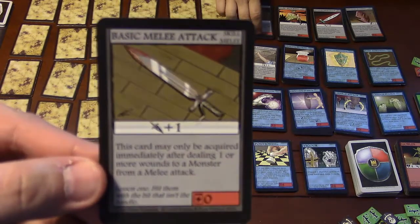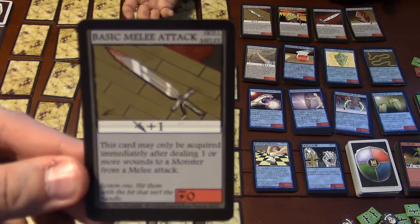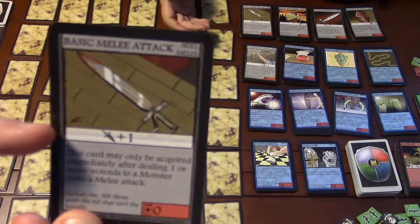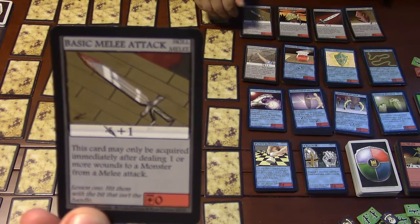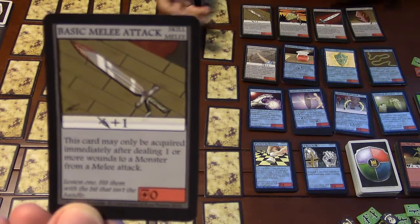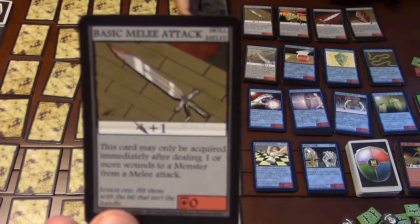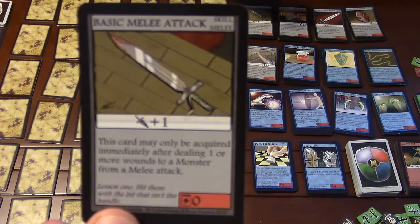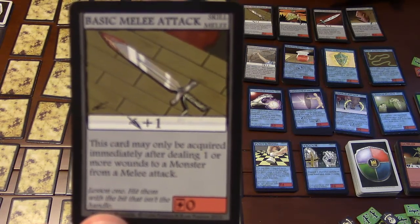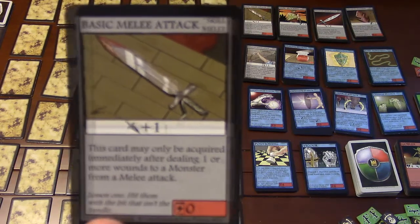This is a skill card. In general, the top of your card has the name and the type of card it is. For the skills, there's usually a center line telling you what it does. The basic melee attack has a picture of a sword and says plus one — that adds one to your attack. Defenses have a picture of a shield, and ranged attacks have a picture of a bow. So if I play that card, I now have a plus one attack.